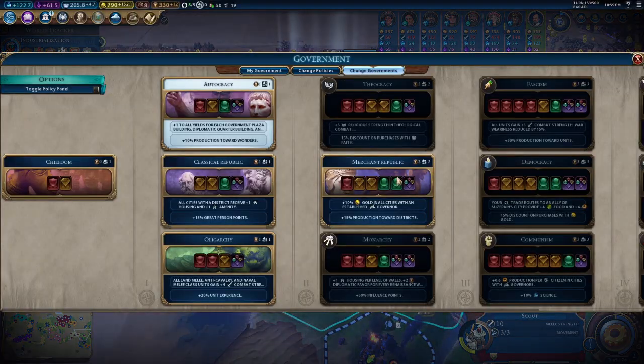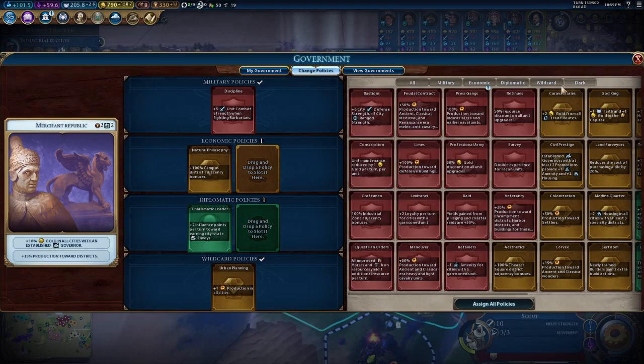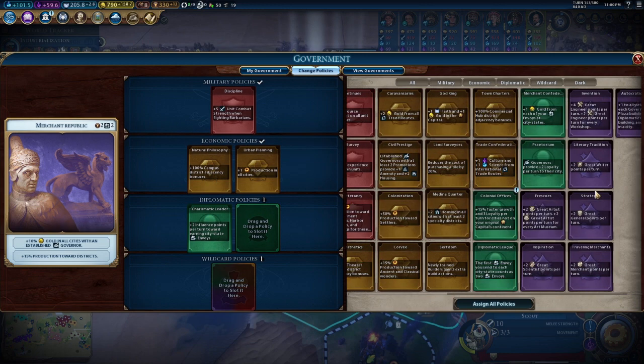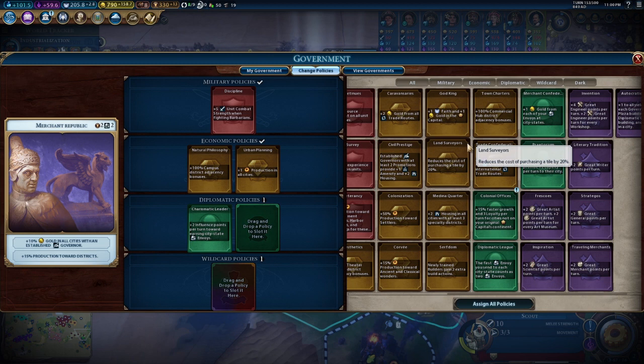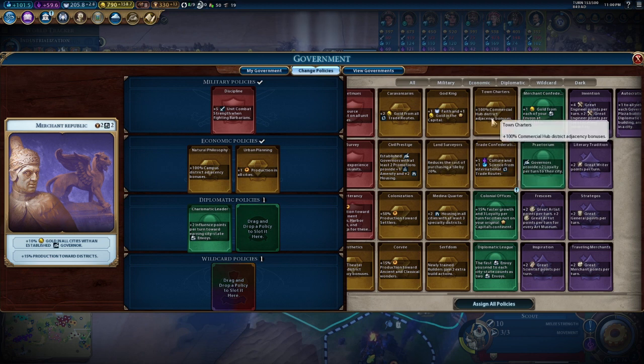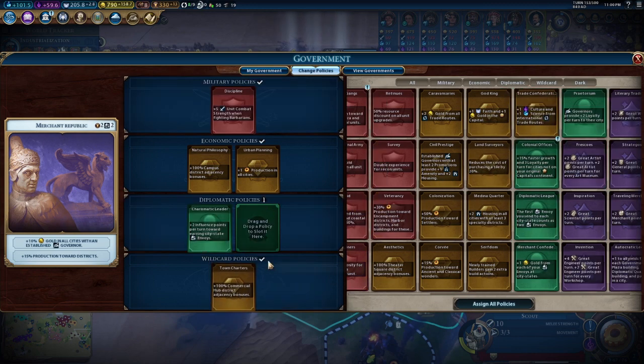Merchant Republic — here we go! We get a nice little era score in the process. First we're going to place urban planning up top as a guaranteed dedicated economic policy card, then take a look at where we want to make adjustments. We can increase our gold return by a bit here, but a nice alternative option would actually help our gold output a good bit and also provide good tempo towards what we're looking for.